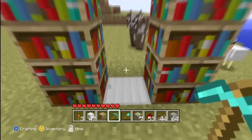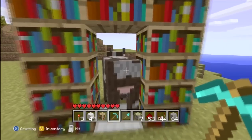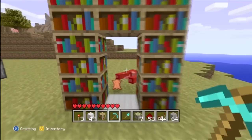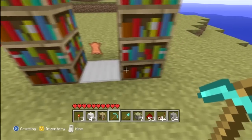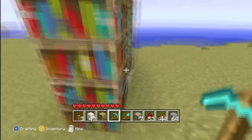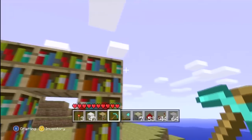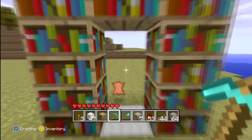The iron block right here will represent your doorway, and your secret room will have a cow in it. Now that we have the doorway, just build a frame of books around it like that. You can expand your wall however far or tall you want, but just right here will be your doorway.